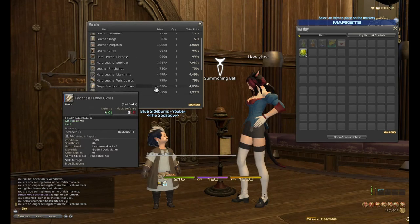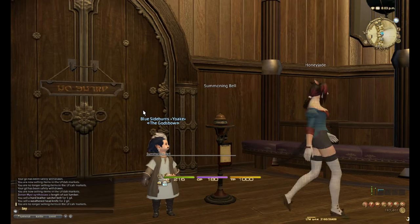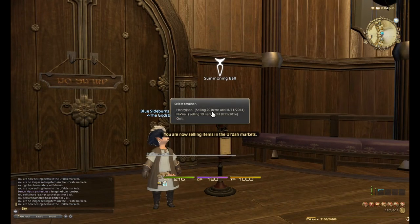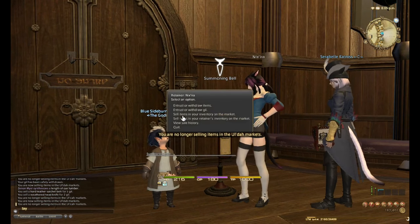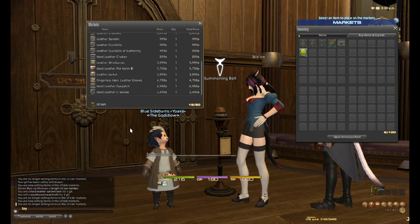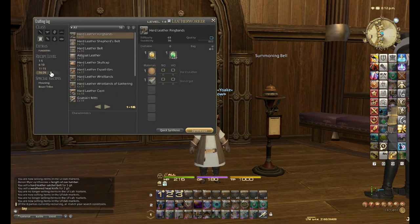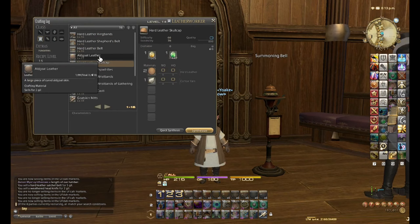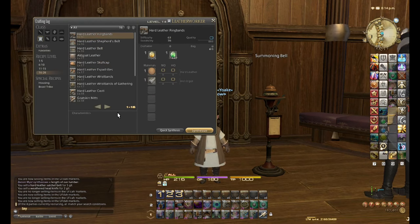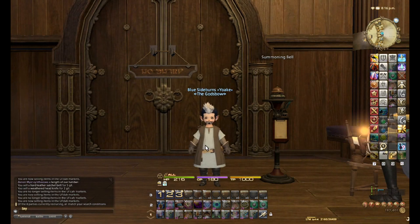Because demand for this sort of gear is so high at the moment, some items are selling for ridiculous prices. I've actually already made a profit from this and I'm not even level 15 yet. Don't vendor all the items — some of them might be incredibly valuable. Six thousand gil might not seem like much but given it cost about seven gil to make, that's an amazing profit. I'm going to make a few more items and then once we get to level 15 we can start the leve grind.